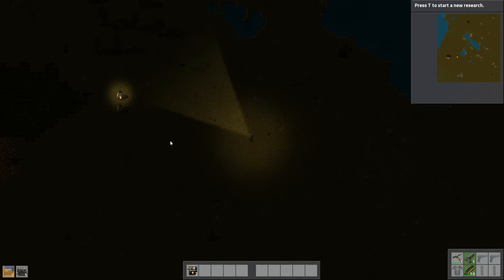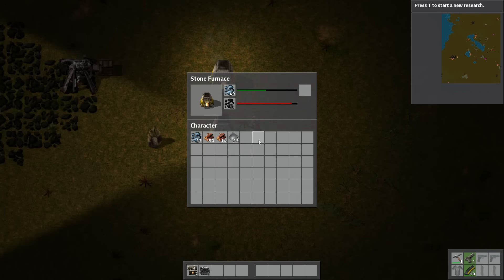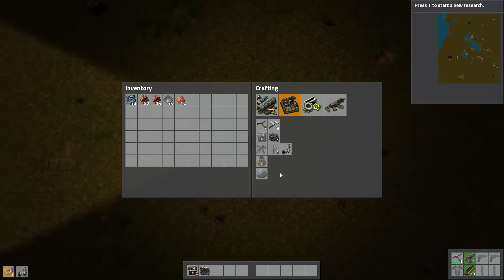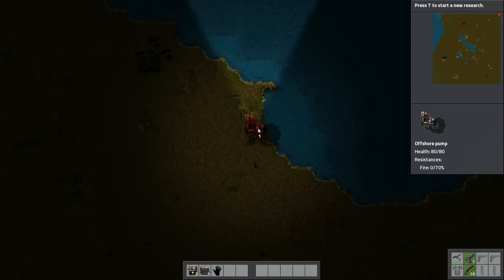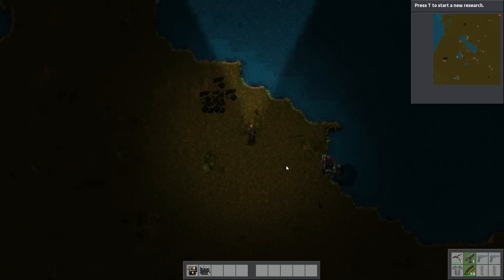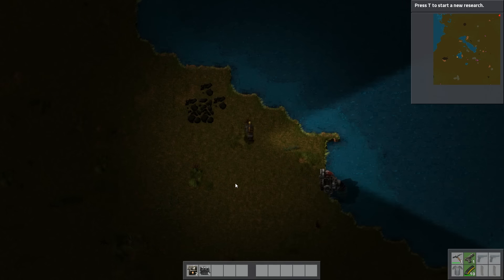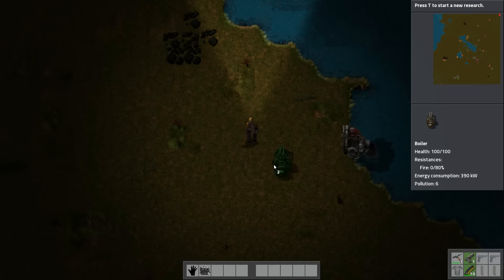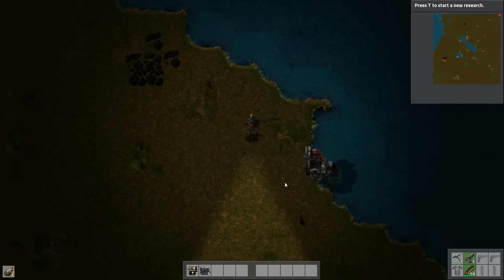It's only going to take some iron plates and I have plenty of those. Throw in the iron ore, extract the iron plates, take the copper plates — and there's my offshore pump. I'm also going to need to build some pipes, not too many but a few. The pump is going to go here. I need to think about how to do this because at some point I'll need to provide those boilers automatically with coal. If I produce a line of boilers here, I can put the steam engine down there, but I also want access to this section, so I'll use a pipe to ground — basically an underground pipe.